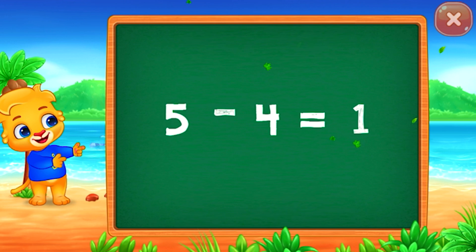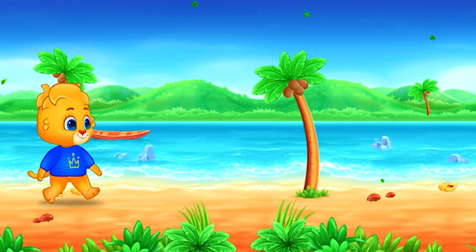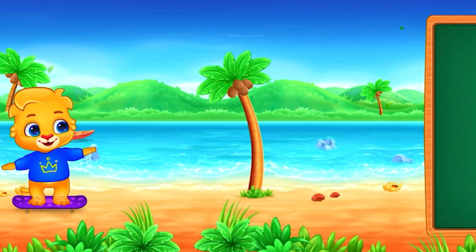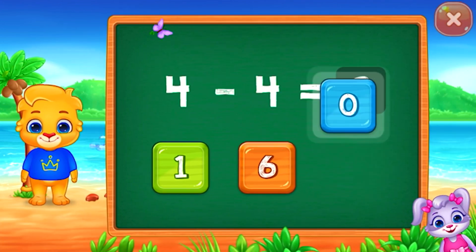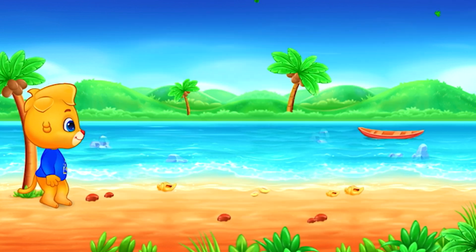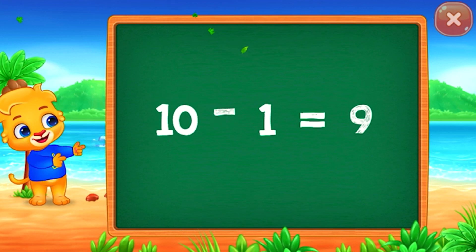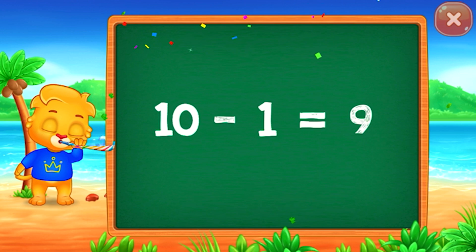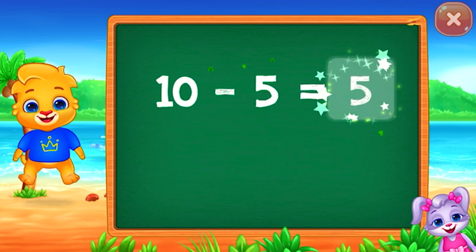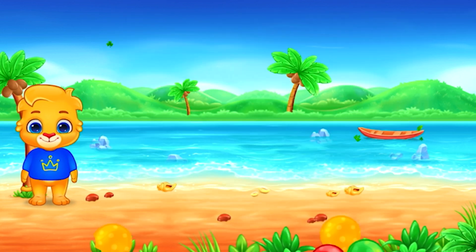1: five minus four equals one. Pick a sticker! 0: four minus four equals zero. 9: ten minus one equals nine. 5: ten minus five equals five. Good job!